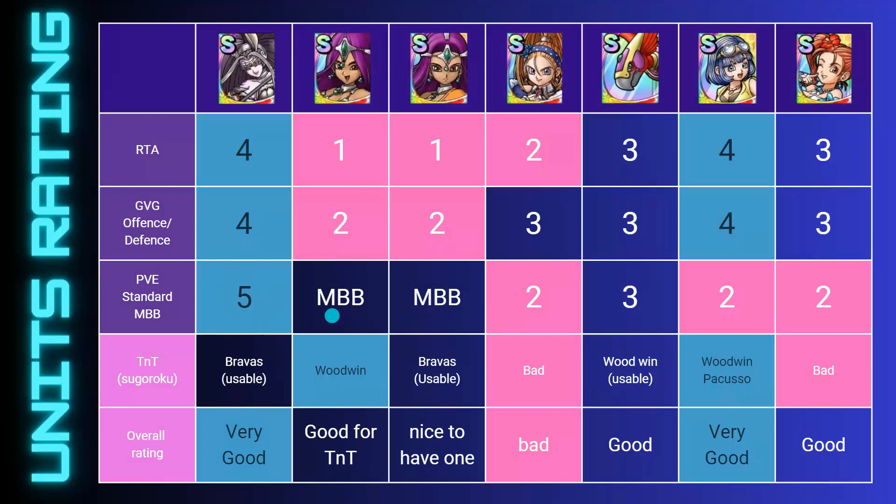So Maya is terrible to average at best, but has good potential fit for TNT in future. Amina — terrible in RTA, terrible in GVG, maybe useful in offense but not a go-to. She's had a good fit in MBB in previous runs, so there's some future potential there. In TNT she is usable in one stage but might be too vulnerable, so I've rated her average. All in all she has some unique skills, so she's a nice to have — not a total dud, especially with higher awakening.